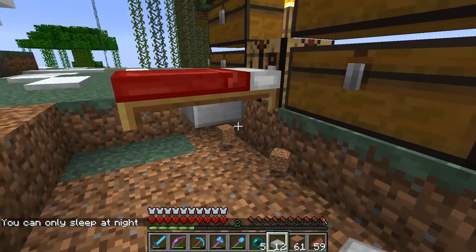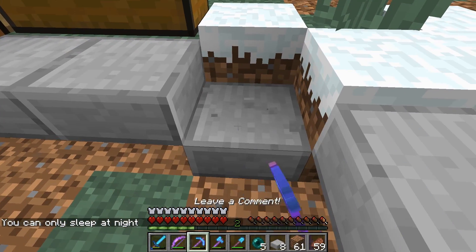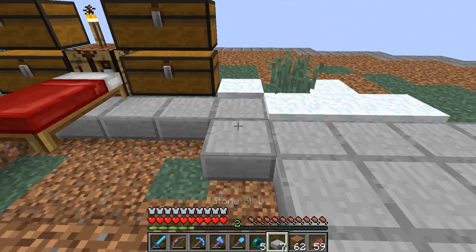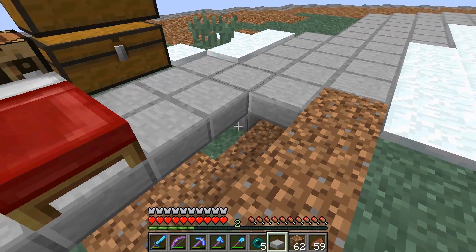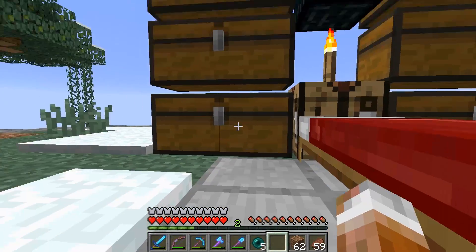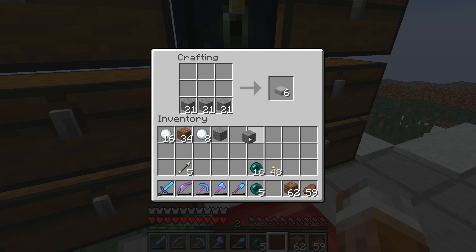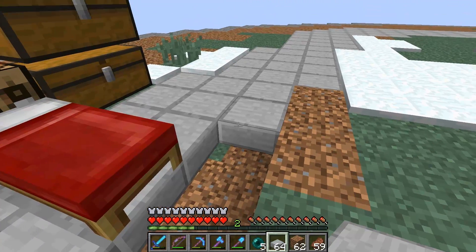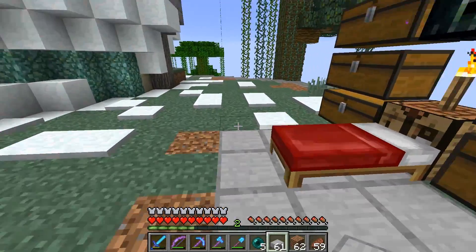I can't sleep right now — let me click that block, there we go. Give me that back. Do I have some more? Yes I do. Let's make some more stone slabs and get this going in here — bloop, bloop, bloop. Excellent.